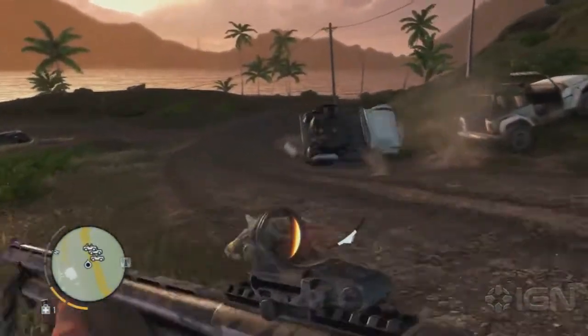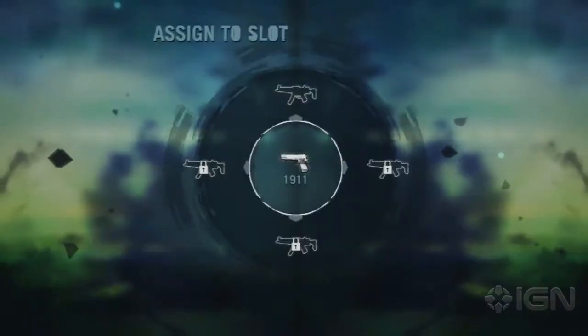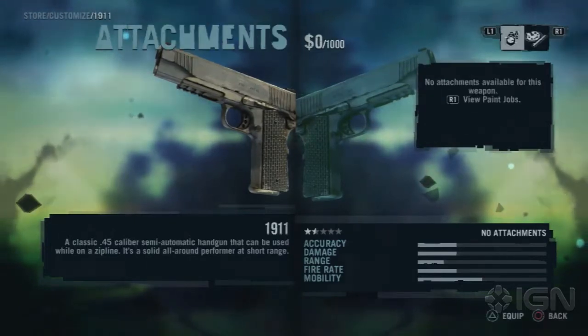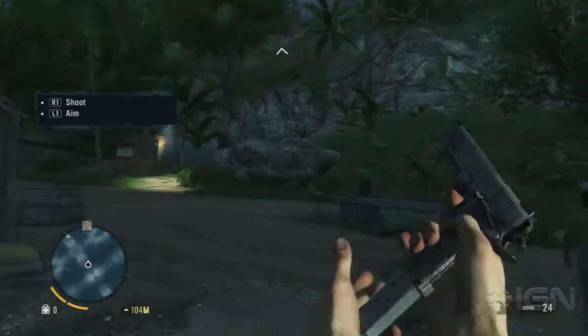For instance, one of the first weapons you'll acquire is the Colt 1911, a .45 caliber pistol. It's a decent handgun in its own right — fairly accurate, usually kills whatever you point it at — but you can't add on any attachments. No suppressors, no scopes, night vision, grenade launchers... that last one's just kind of a pipe dream, but you get the point.